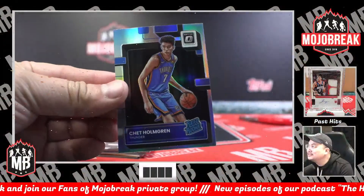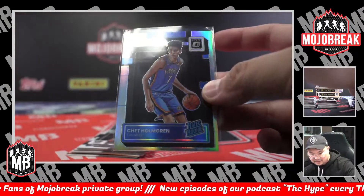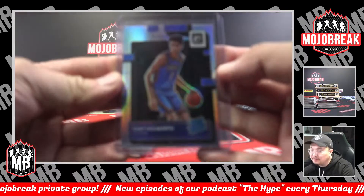Chet Holmgren — True Rookie Silver Hollow for the Thunder spot. Thunder in this one. Congrats, Alan. Got you a silver Chet right out the gate for PYT number five.